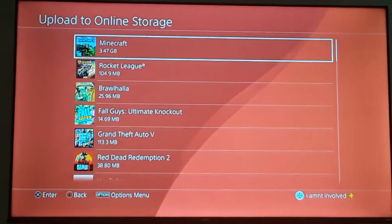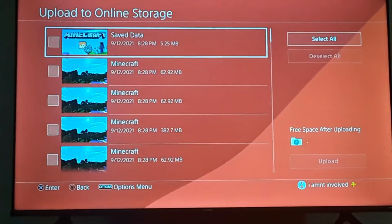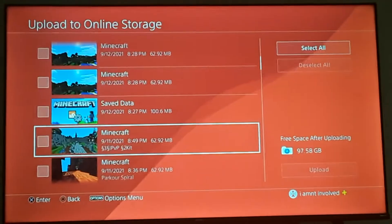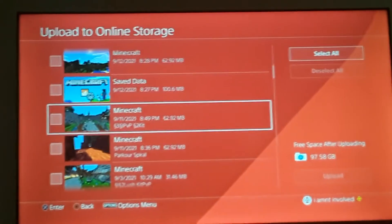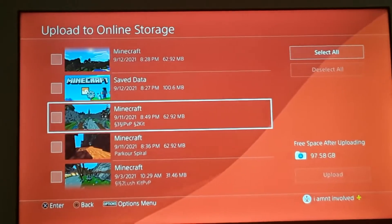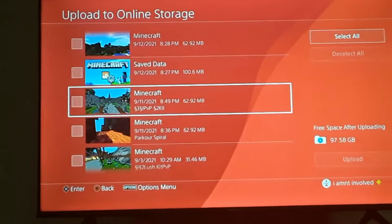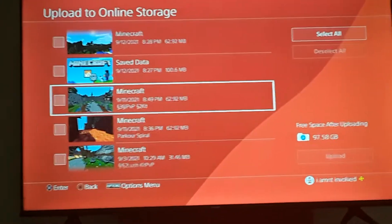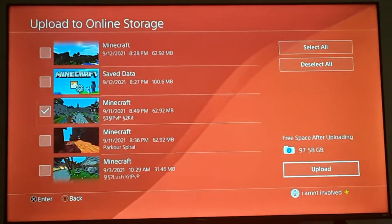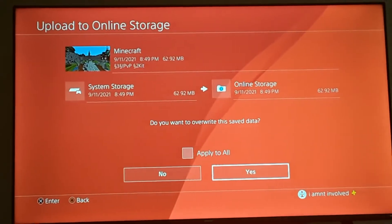And when this loads up, you click on the game that you want — being Minecraft. Now you see you have all these saves. So for example, right now, here's a KitPVP. This is my KitPVP. This is a save from September 11th, 2021. This is yesterday — the last time I was on it. So if that world may have corrupted today, you could go to this one, click on it, and upload to your online storage.